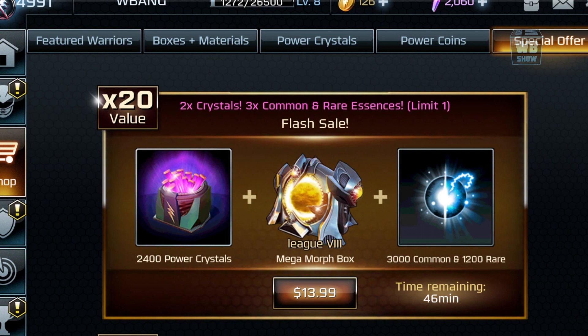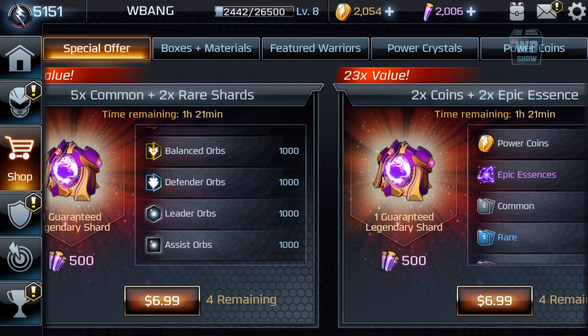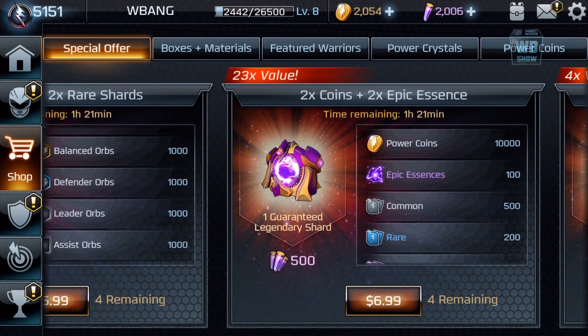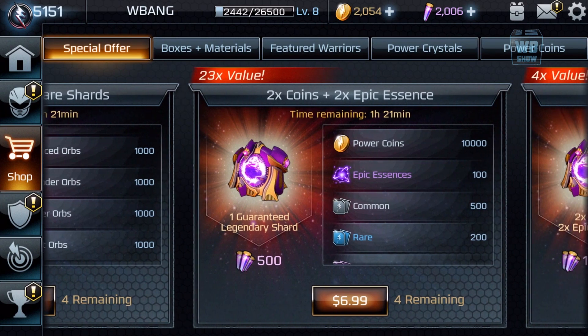For $10, you can get double the crystals, which is about 2,400. That's what I used to be getting. There's another one — it's $5 and you get 1,000 power crystals, which is 2x the crystal. Those are the ones I like working with because you just get some better stuff. I'm definitely going to get this one because I need the power coins.